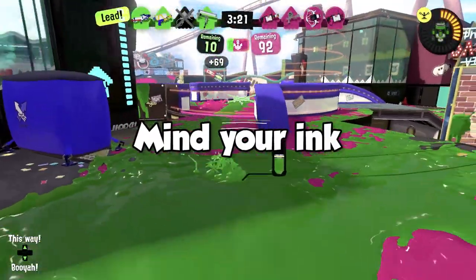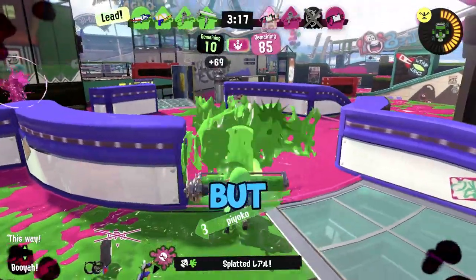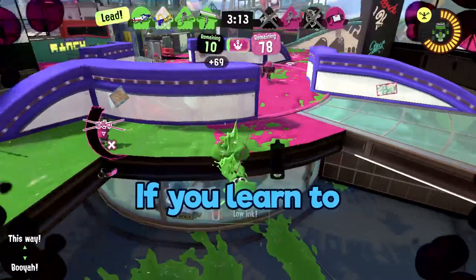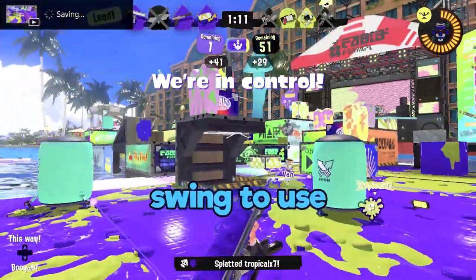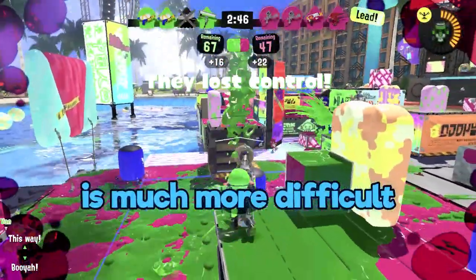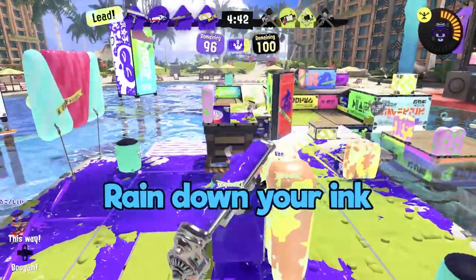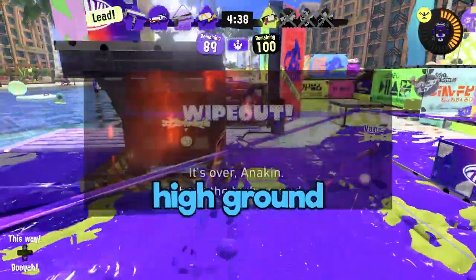Mind your ink. Dynamo is powerful, but the tradeoff is the low ink efficiency. Yet if you learn to mind your ink usage and anticipate what swing to use, you'll learn to improve. Get high — this roller is much more difficult to approach when it is above its opponents. Rain down your ink. Channel your inner Obi-Wan Kenobi: have the high ground.